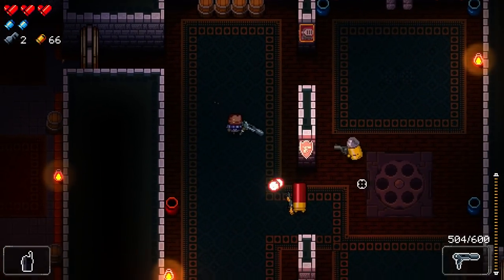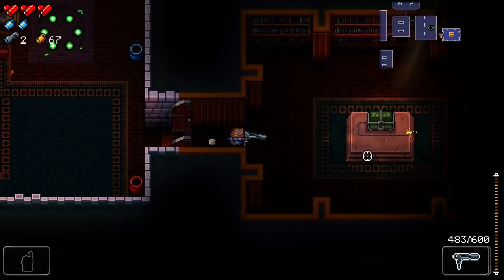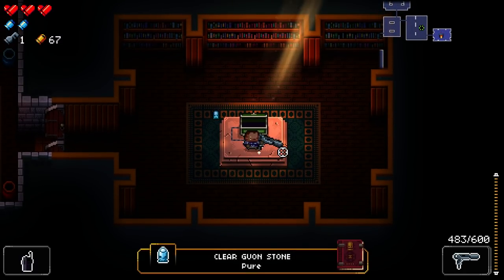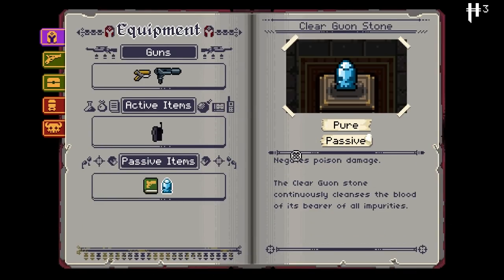Keys can be bought from the shop or found randomly, but it can be a little difficult to find keys, so just assume you're going to have to buy them. Also, this chest has a little fuse on it — if I don't open it within a certain amount of time, it's gone forever.